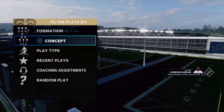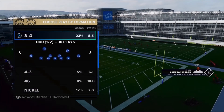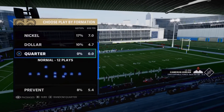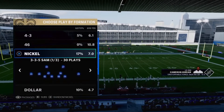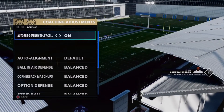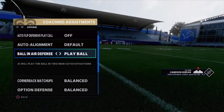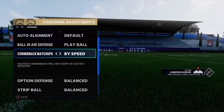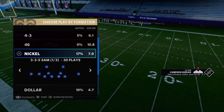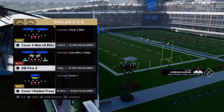The playbook I'm running for defense is Detroit. I'm running the Detroit playbook because it's got a 3-4, 4-3, 4-6 — it's got almost everything. But the thing we're gonna be going over today is Dollar. First, I want to go ahead and make my coaching adjustments where auto-flip is off. And then I'm gonna put this on play ball and then by speed. We're gonna go to formation, we're gonna go to Dollar, and we're gonna be running the Cover One Robber Press.